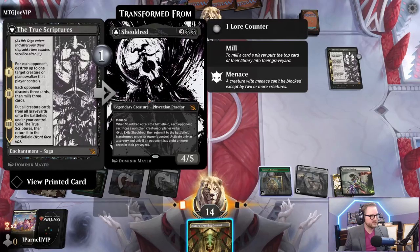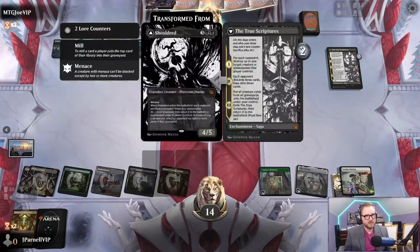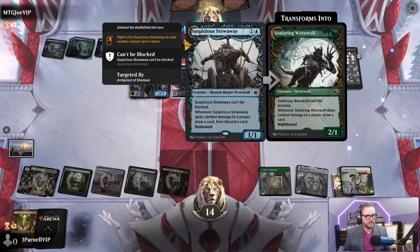Discards three cards then mills three - I guess we're going to play that as land. We will mill three. So there's nothing - put all creature cards from all graveyards on the battlefield under your control, but the creature cards are gone. Hello, most Justin. They've been pretty good - we're playing some wacky stuff. Sometimes they're better, sometimes worse, but they're fun. That's the most important part.